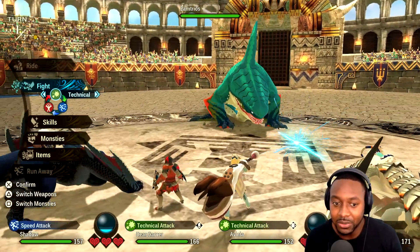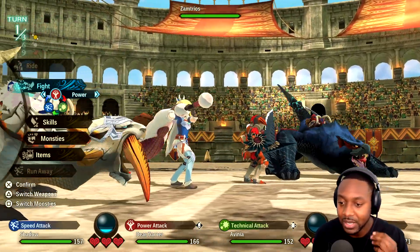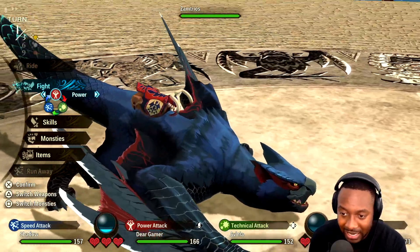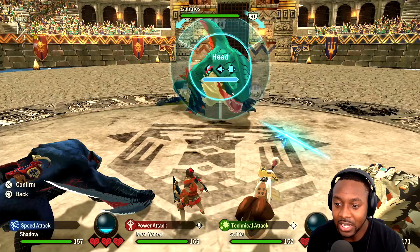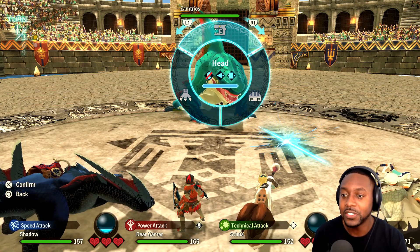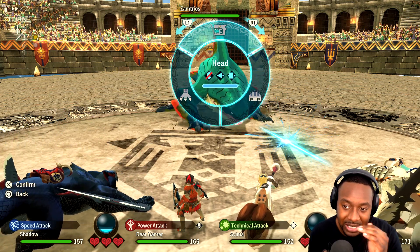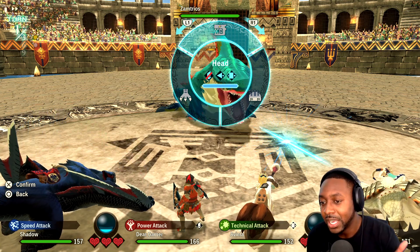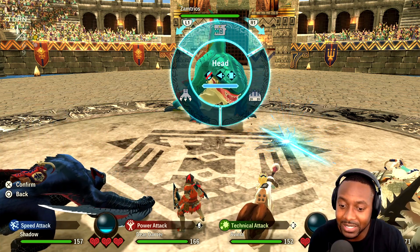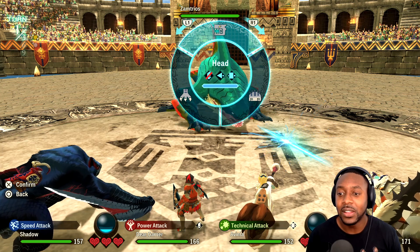Since this monster is technical I'm going to use a power attack starting off — if we go head-to-head I know I'll win. To know if you're going head-to-head, look at the screen: there's a line drawn between the monster and one of your characters. Frost Fang is using a technical attack going head-to-head — if it's a draw the damage decreases on both sides. If you win, you do more damage and take less; if you lose, it does more damage to you.